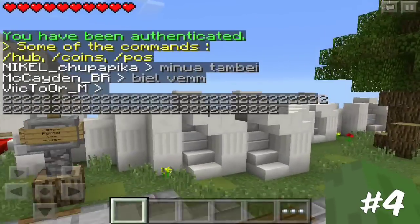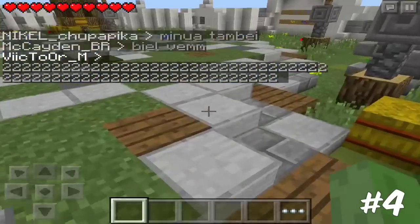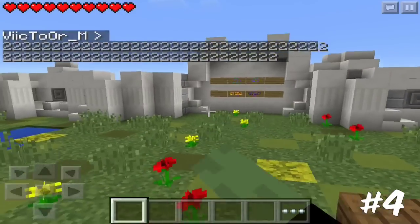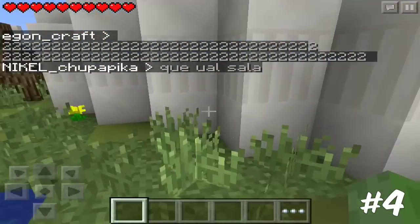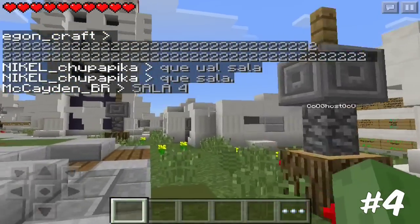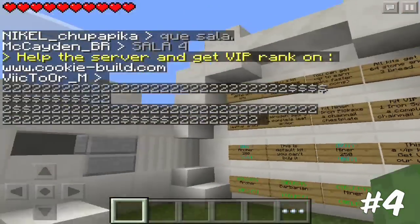Coming in at number four is Cookie Build. Cookie Build is a Spanish-hosted server, so it will be mostly Spanish players, but it's really well known for Sky Wars and Micro Battles. If you don't know what Sky Wars or Micro Battles are, this is a great server to play them on. It's really PvP-oriented — IP down below.